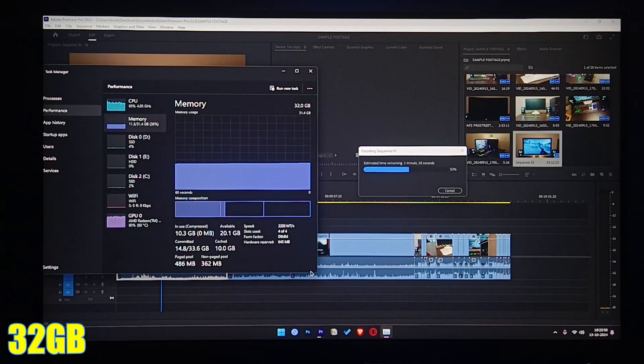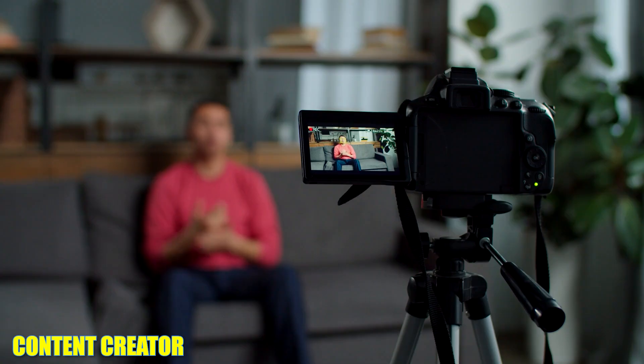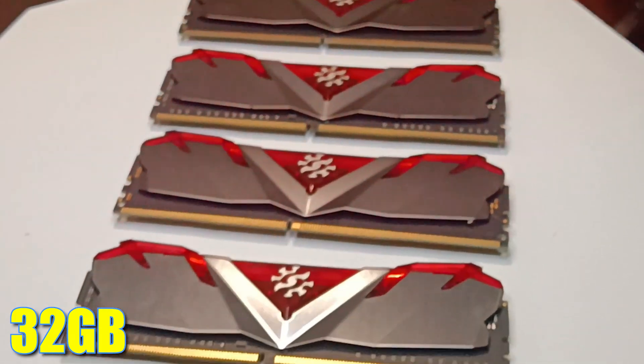In Premiere Pro, the 32GB RAM setup gives you the fastest rendering, but 16GB is a solid option especially if you want to save money without sacrificing much speed. Ultimately, if you're a gamer or content creator looking for value, 16GB is a solid choice. But if you want more performance, going with 32GB RAM is worth the investment.